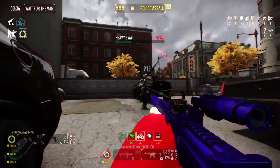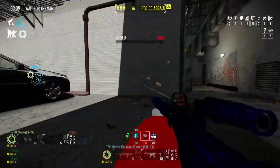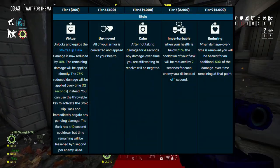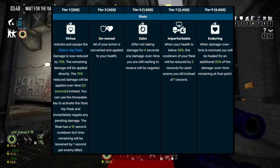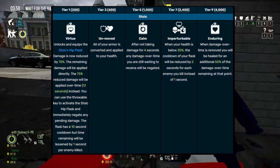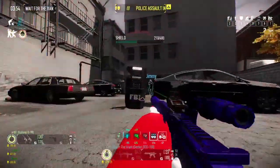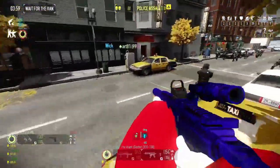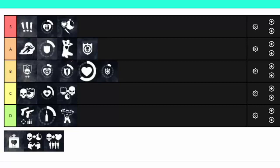Stoic is that deck you see in every single pub lobby at higher difficulties, and it's easy to see why — Stoic is powerful. It turns all your armor into health, turns 75% of damage you receive into overtime damage, recovers that damage if you stay safe for 4 seconds, and most importantly gives you a flash to pop whenever you want to heal instantly, with a 10 second cooldown. Stoic is powerful and decently fun because of it being a throwable, but I think it loses points for just how insanely strong and overused it is. Solid A tier here though.